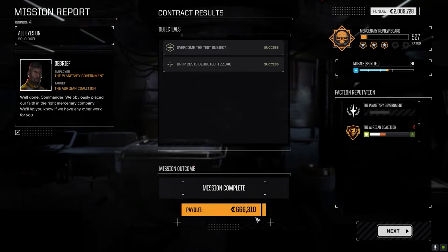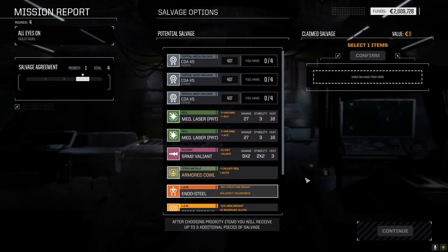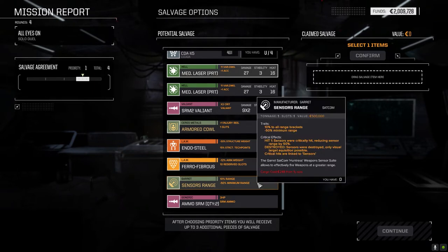Well, that certainly was fast, and that certainly was some good C-bills right off the top. A little bit of XP. I did take that head hit though, which really sucks — I'll be out for 14 days. Pirate medium lasers — we have none? Really? This is not the one that gives you bonus melee, that's why. Range sensors: minus 50% to minimum range, 10% to all range brackets — we don't have that.